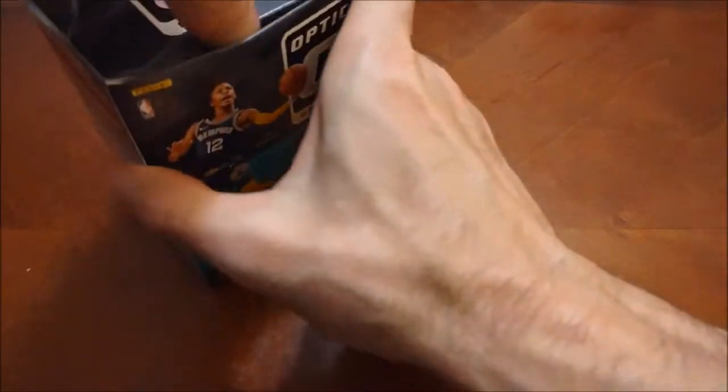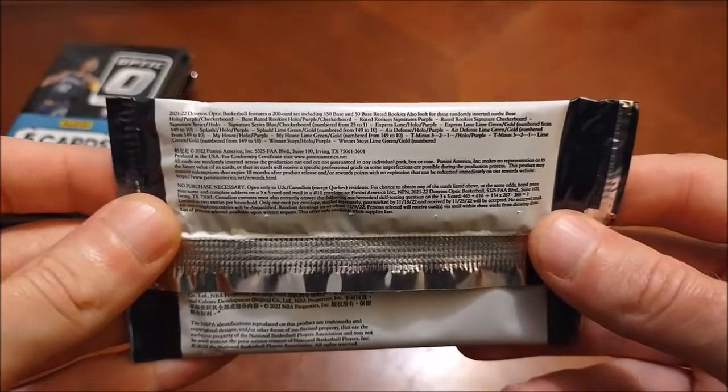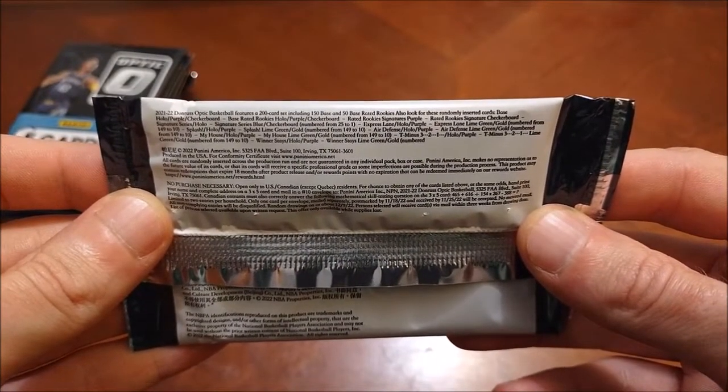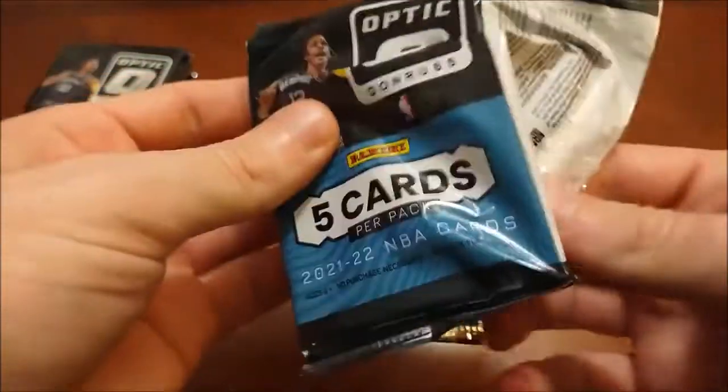Looking for some of those key rookies from last season including Cade Cunningham, of course this year's number one overall pick. Paulo Banchero is getting off to a very hot start for the Orlando Magic, but he's not to be found in this product. We'll get rid of that security tag and take a look at our packs — again five cards per pack. You really do need basically a monocle if you want to try and read the odds on these.